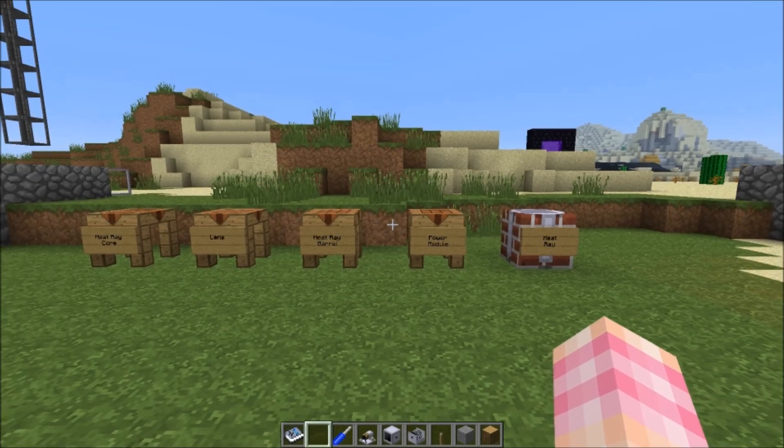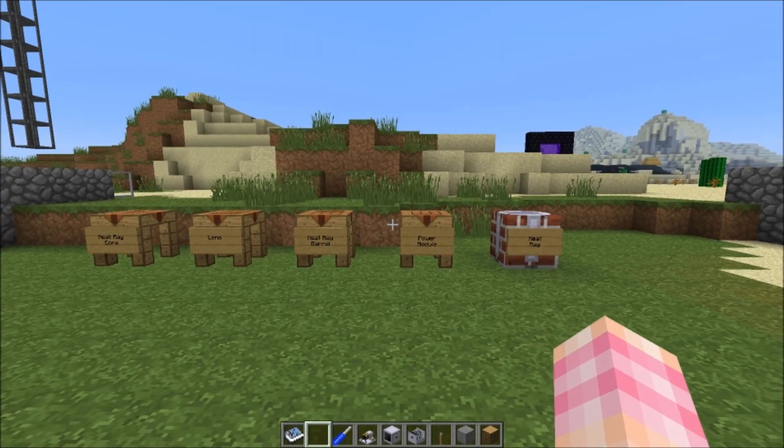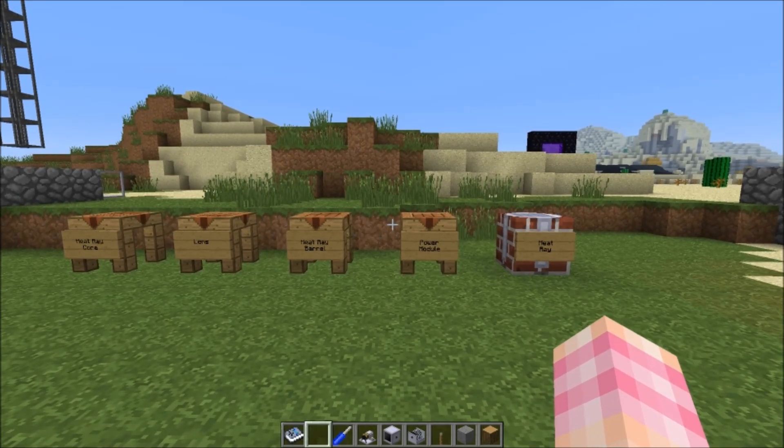The heat ray is essentially the exact opposite of every quality that the arrow gun had. The arrow gun was cheap, it was easy to use, it didn't require very much power. This thing is the opposite — it's expensive, it takes a lot of power to run, but it is pretty darn cool once you get it working.